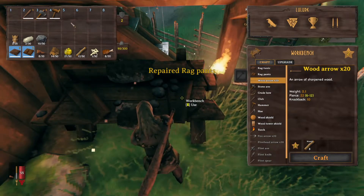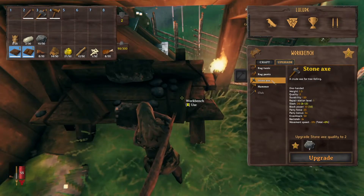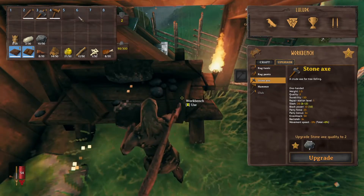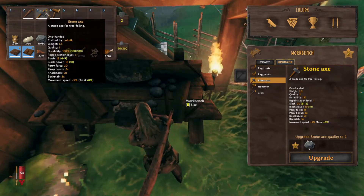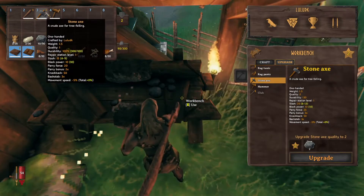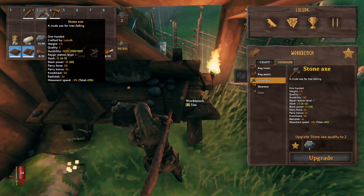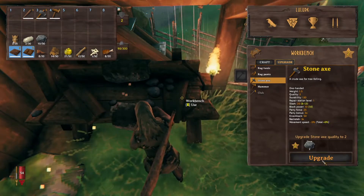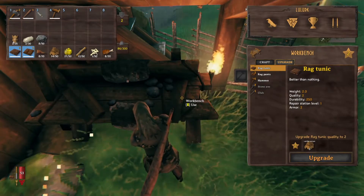Let's repair this. Now let's see upgrades. I could upgrade my gear, but I really don't see the point. Upgrading the stone axe to the next tier - we can actually just do that. It's cheap, it's two stones. It upgrades it to 20 slash damage, extra five points on parry force, backstab is still the same, and durability goes up by an additional 30. Why not? So let's upgrade our stone axe to tier two. There we go. More damage - you can't beat that.